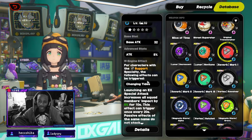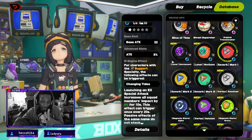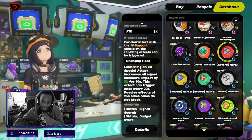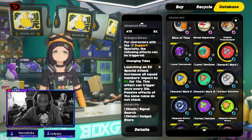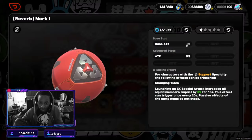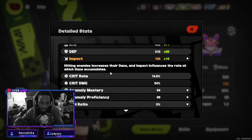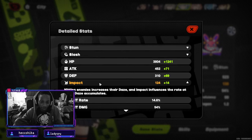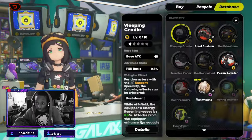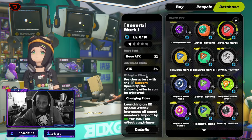The Reverb Mark 1 was also suggested because of the attack bonus. Launching an EX special attack increases all squad members' impact by 8 for 10 seconds. I initially said impact ignores the opponent's defense, but that's actually what penetration does — my fault. Impact is what allows your stagger to go up, and that yellow bar underneath their health is the impact bar.